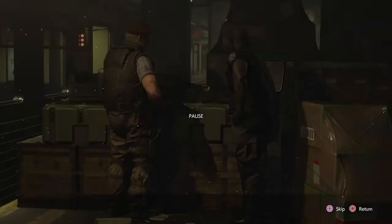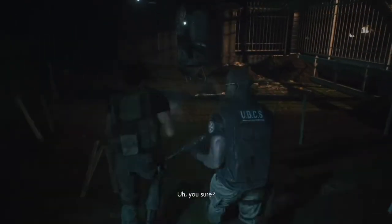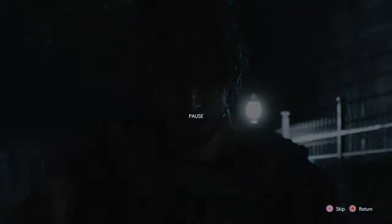We're skipping the train scene. One of the UBCS guys dies — Mikhail — and Nikolai is the bad guy. Now we're starting the police station section with Carlos. This part is fairly easy. You're not going to save here; just continue forward getting those shop items so you can do maximum damage and have a lot of defense.